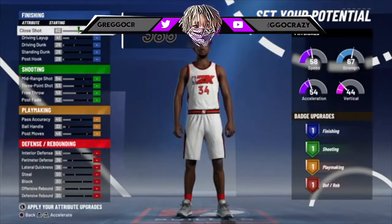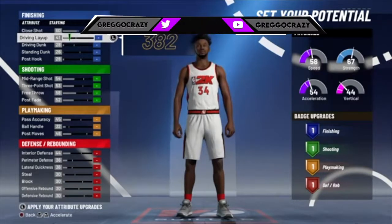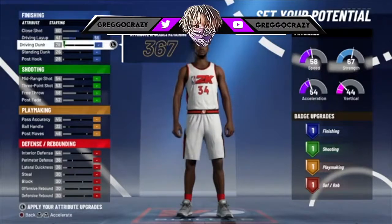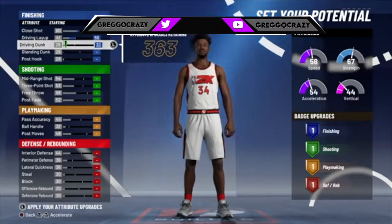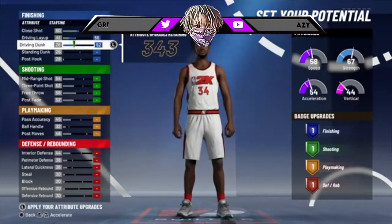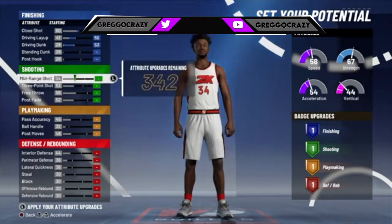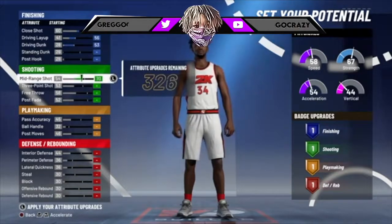When you build this big man, you're gonna put your close shot at 66, max your driving layup all the way to 56, max your driving contact up to 53. Don't worry about the rest of that. For mid-range, you want to get that at 71.